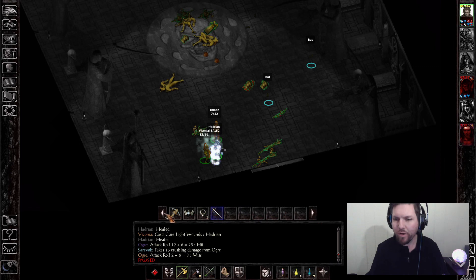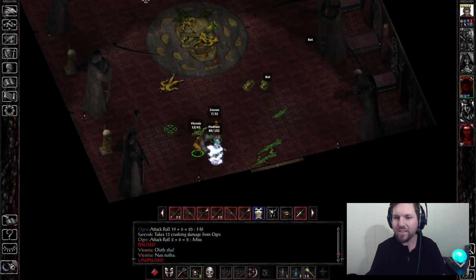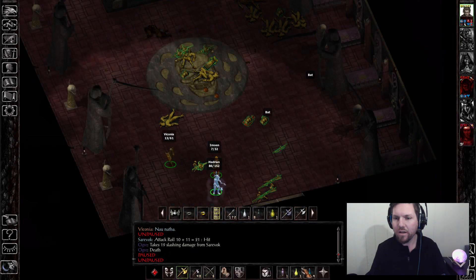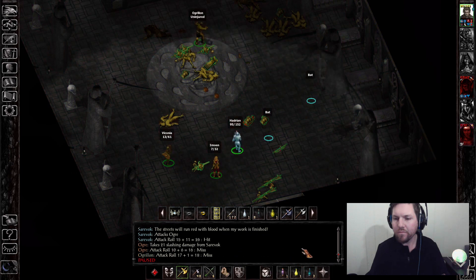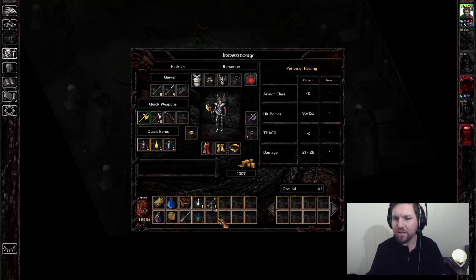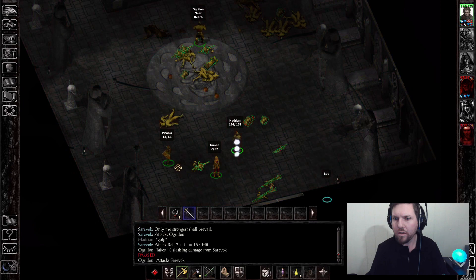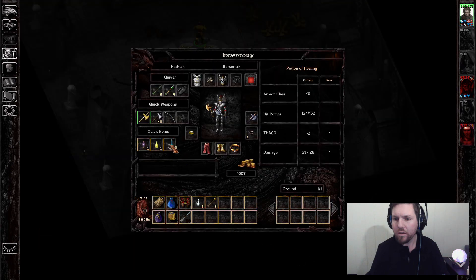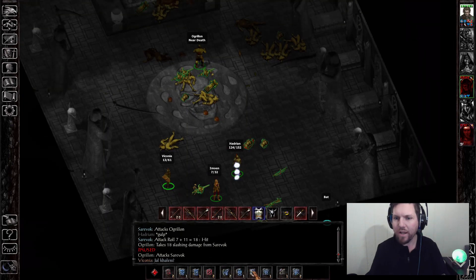A lot of these things could have helped me out at this point and I didn't think to grab them — like I don't need charisma so the extra ring could have been nice. Potion of Extra Healing — let's take that like now. Probably should have drunk the potion of speed, but I didn't.